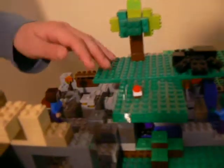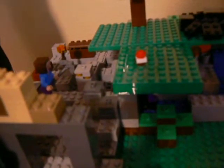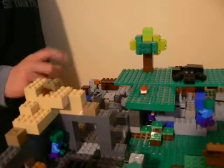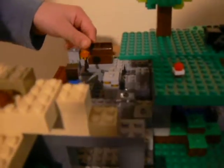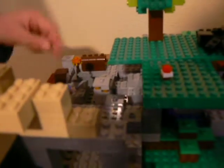Over here is a piece I added to the set — the cave that I took apart and rebuilt in my own way. I took the gold ore from the dungeon and placed it over here. And then I took the little Steve with the iron pickaxe so he's mining that. Over here we have an empty oak chest and a little torch.